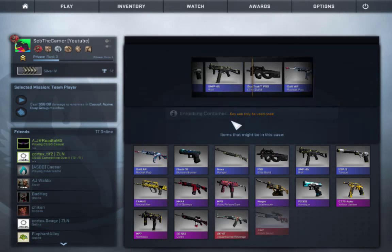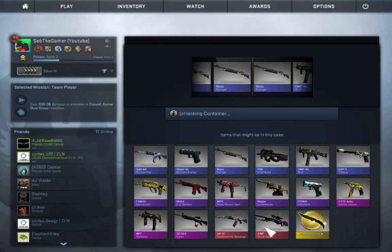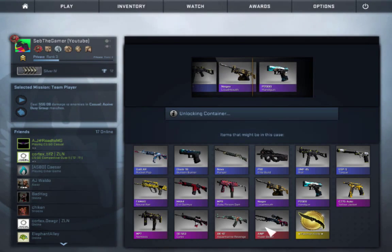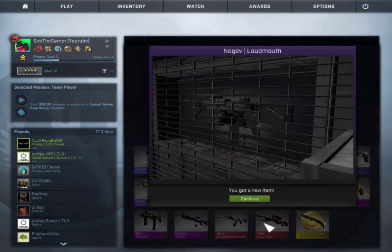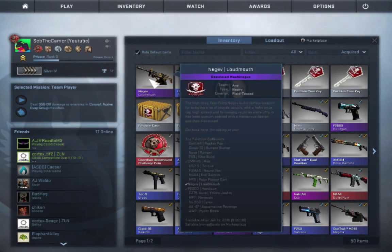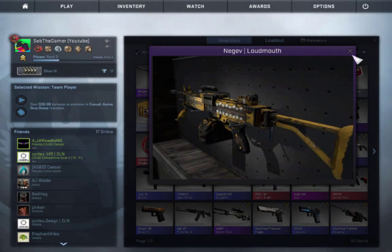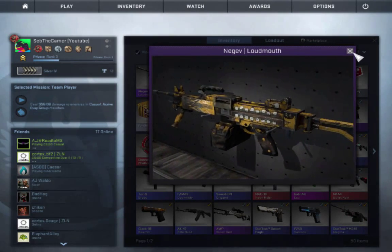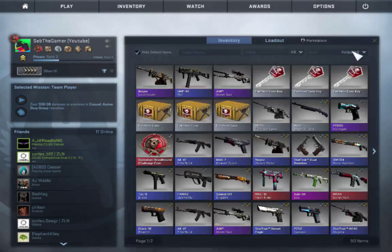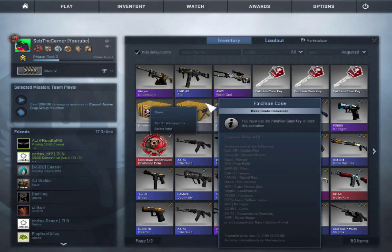I'm probably going to give these away to someone, some lucky winner. Some more purples, and we get the Negev Loudmouth. That's the UMP M4 there — it looks in pretty bad condition, field tested. What would it be in factory new? It looks quite nice though. No, I think it looks ugly. It's like a trackbox. Galil.